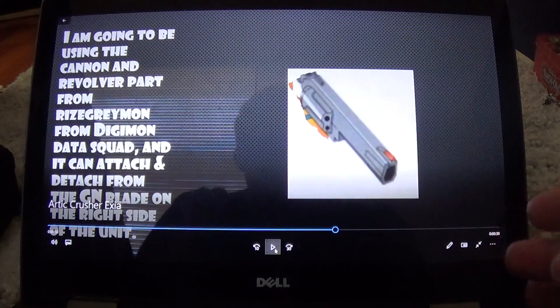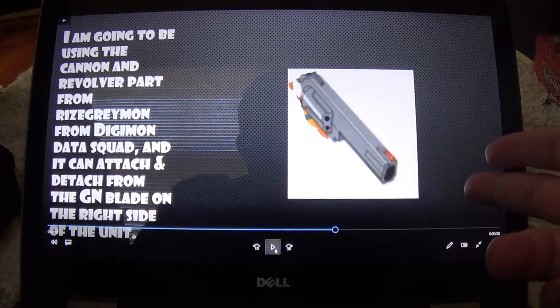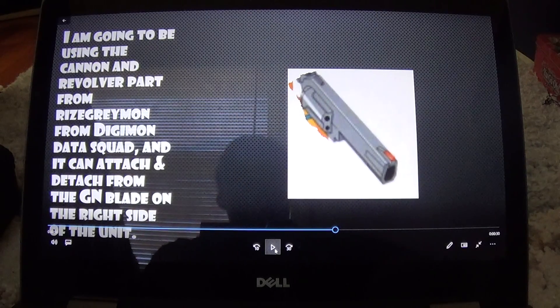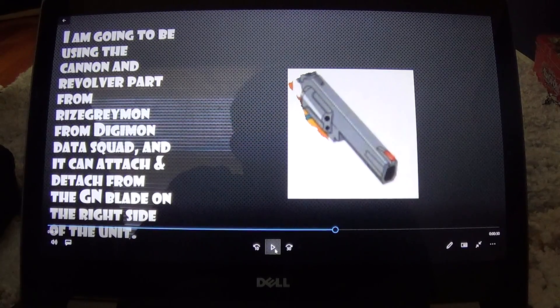Next I'm going to be using the cannon from Rise Greymon from Digimon Data Squad. I'm going to have it set up so it can detach and attach onto the beam rifle — the GN sword — that the Amazing Exia has.